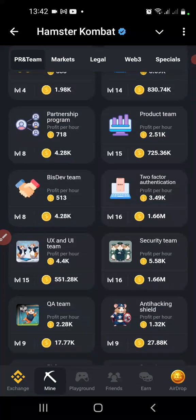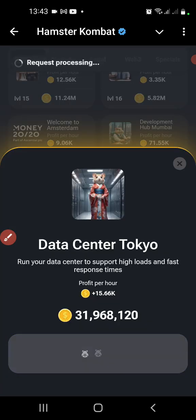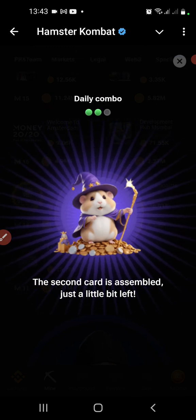The second card is also under PR and Team — it is Data Center Tokyo. Click on it and pump it up. As you can see, the second card is also assembled.